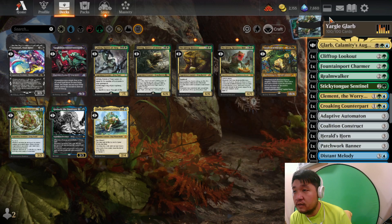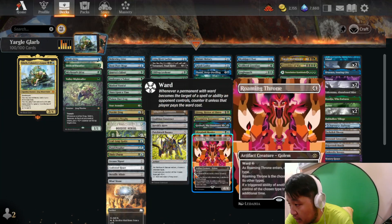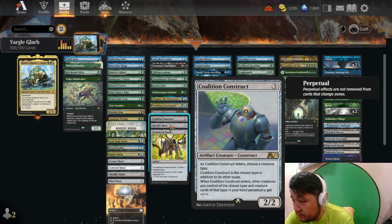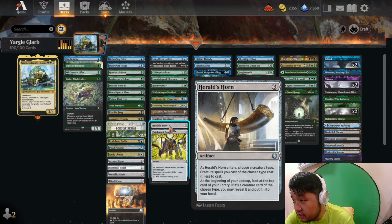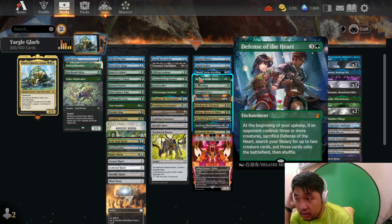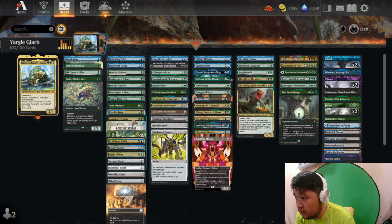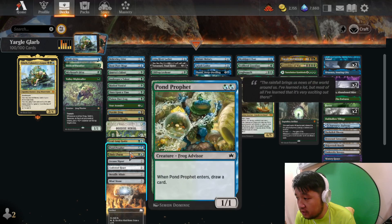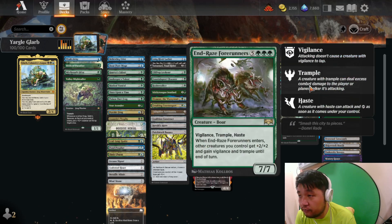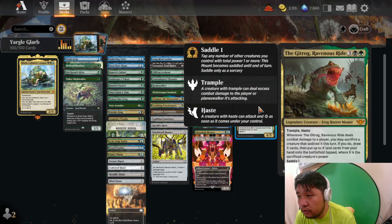Our strategy is mostly frog tribal with a bunch of good stuff. Our other key cards are cards that allow you to choose a creature type and gain bonuses from that — especially Herald's Horn for even more reduction. We also want a few ways to bounce cards back and forth, so Deep Dwelling is our addition for this one. Defense of the Heart is a way to tutor creatures — we're assuming our opponent is going to have a lot of creatures too, so that's going to be a big one. We also want quite a bit of removal, synergies, and a few top-end spells like Craterhoof or End-Raze Forerunners.